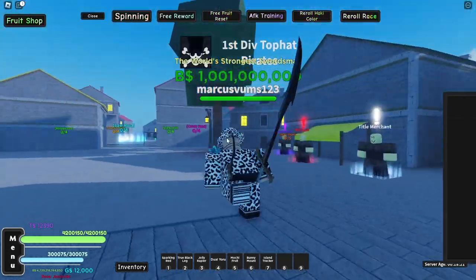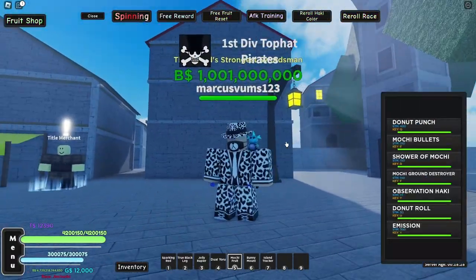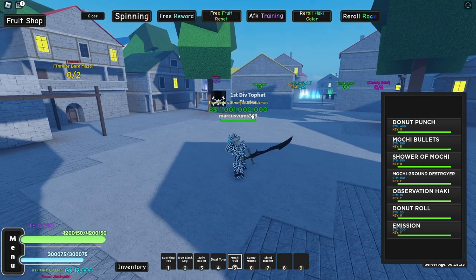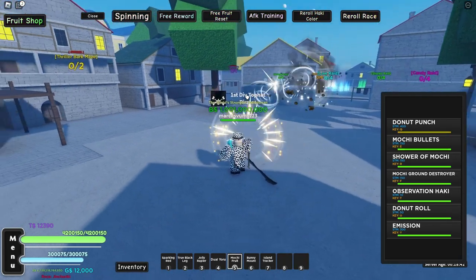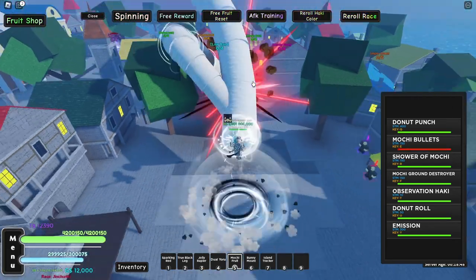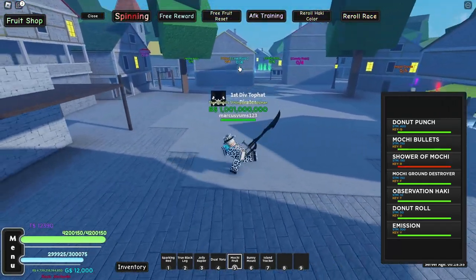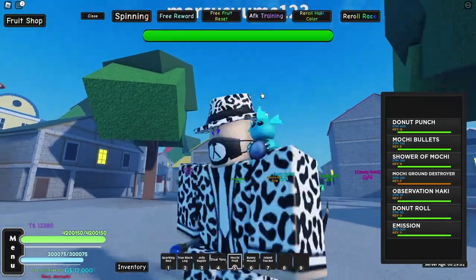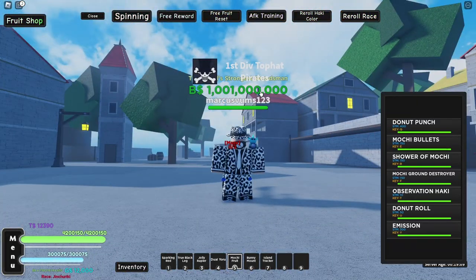Next up we got the mochi fruit. I already awakened this earlier because I needed it for my gameplay — it was my main fruit for a while. First move is the donut punch which teleports you to an enemy and punches the ground. Next up the mochi bullets — just a lot of bullets you can shoot out like a gun. Then the shower of mochi which pulls out strings that you shoot with conqueror haki at the end. Finally the mochi ground destroyer which is like a frisbee that beats up the ground and stuns the boss. In total this fruit cost about 11k gems to awaken.